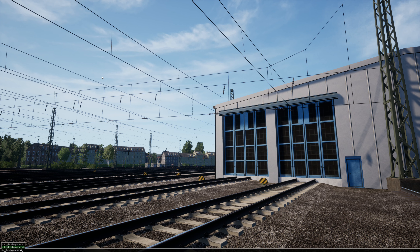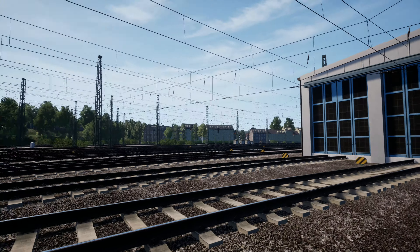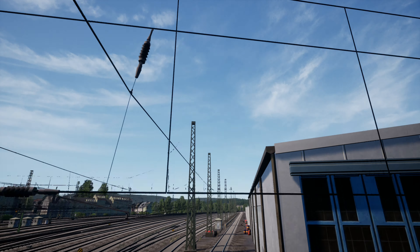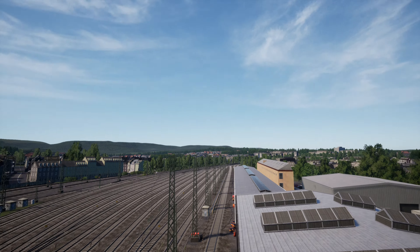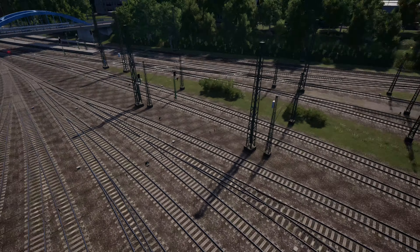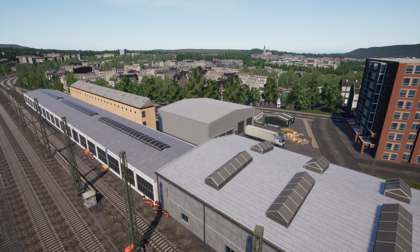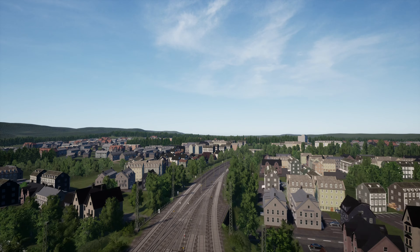Hello everybody and welcome to an episode of Boundary Break. Today we are taking a look at Köln Aachen. This is the Unreal Engine version 4.26 of the game. This is Arkhan Depot. We're currently flying around. I have no mods on — this is pure vanilla, so you're not going to see any of the passing information screens on at all.